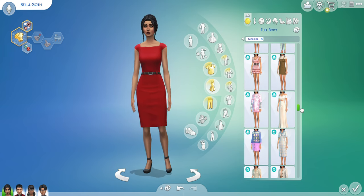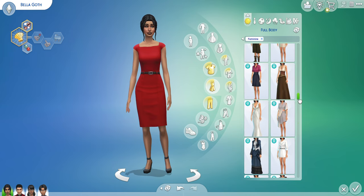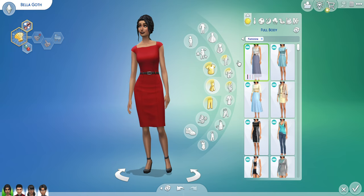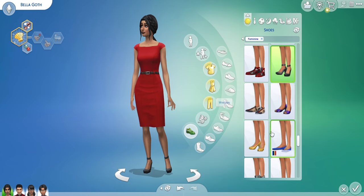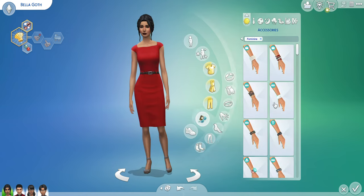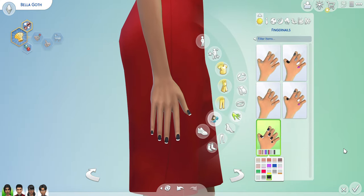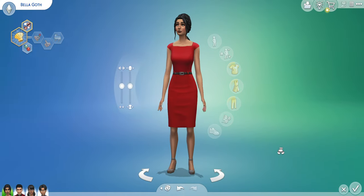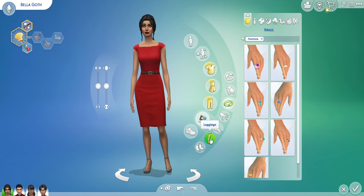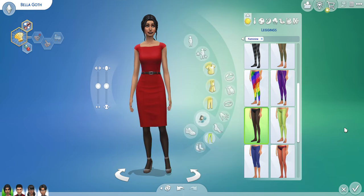It seems like none of these dresses really suit her, so we're just going to go for this one. For shoes — I really like these shoes. Can we change the color? Yes we can — I like this color. For accessories, we gotta give her nails — these nails look cute and they fit her. More accessories — leggings, these ones just fit her, sure.